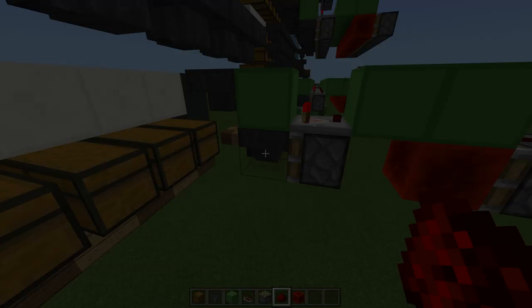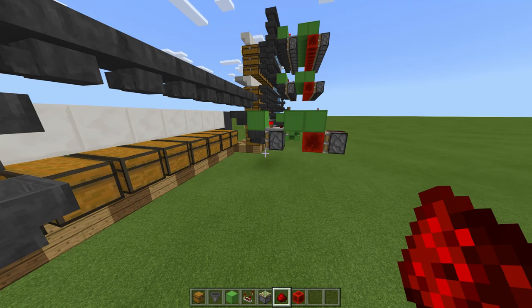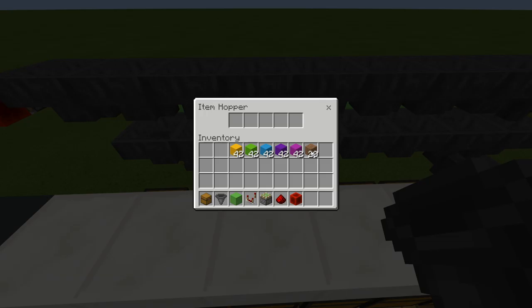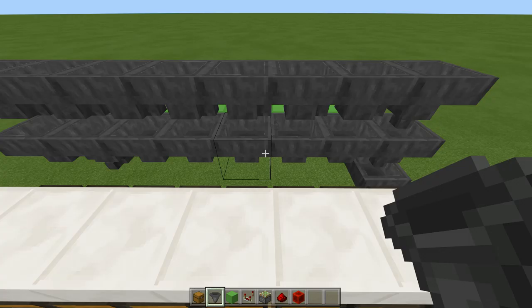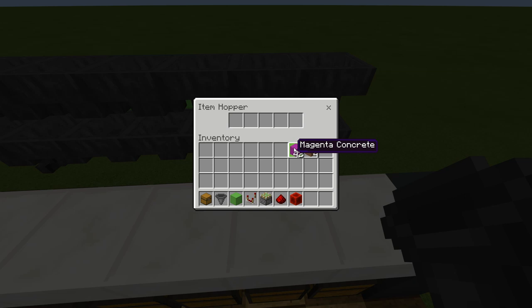Now all you have to do is copy this all along. Literally just copy it all along like this. I'm going to do the hoppers first because they're the hardest bit. So this one I want orange and four randoms. This one I want yellow and four randoms. This one green — and you get the picture, so on and so on. You'll see when you build one it's very easy just to tile them. Then the sticky pistons, like this, all along.